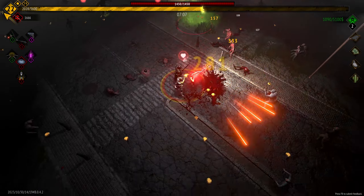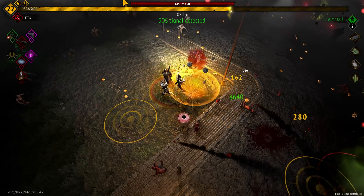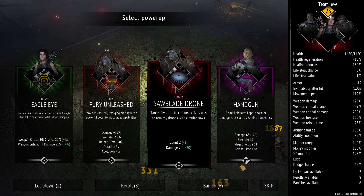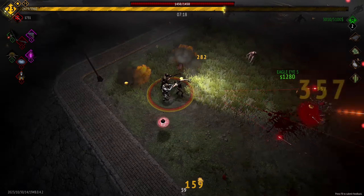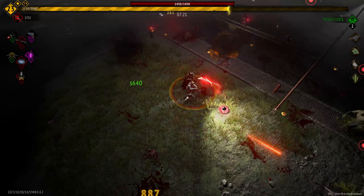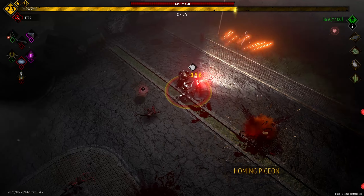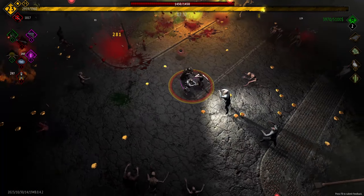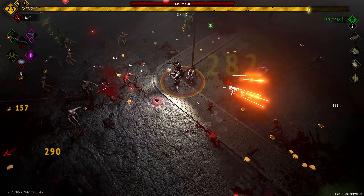It's either 60 or 120 seconds once you get it fully upgraded. It used to be that you could just basically trigger that constantly — you could almost just stand still and be totally fine because you would do so much health regen you could basically just hang out for quite a while. But that got changed so the number of times you can reanimate gets reduced.